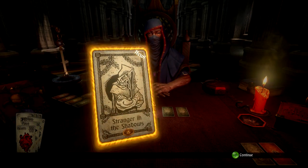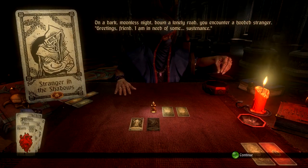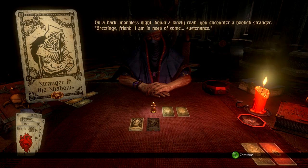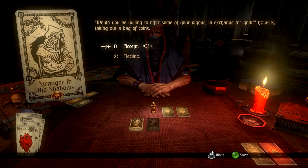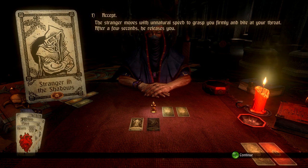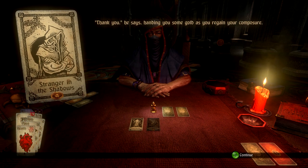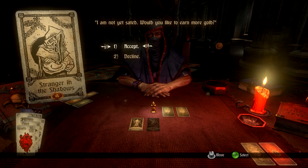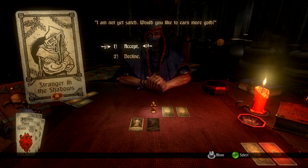Stranger in the Shadows: on a dark moonless night down a lonely road you encounter a hooded stranger. 'Greetings friend, I am in need of some sustenance — would you be willing to offer some of your vigor in exchange for gold?' he asks, taking out a bag of coins. The stranger moves with unnatural speed to grasp you firmly and bite your throat. It's a vampire! I lose 10 health. He hands me some gold — 12 gold.